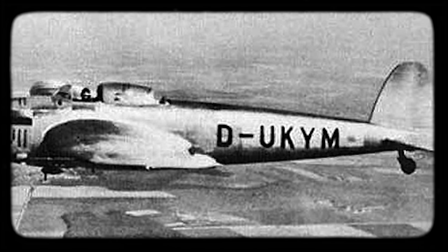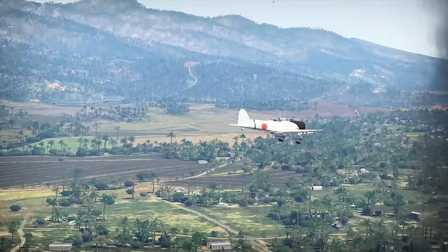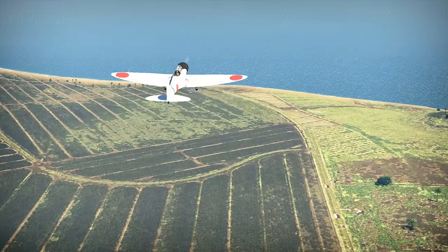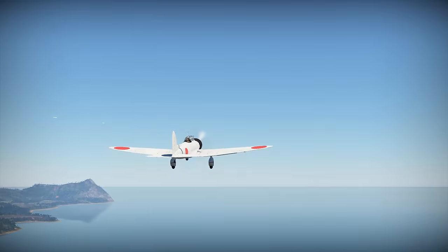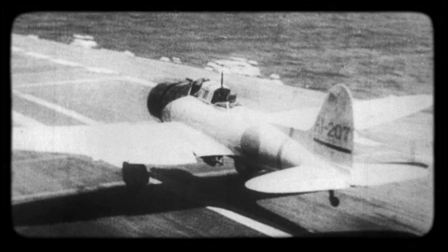Japan didn't yet have any monoplane aircraft of this type, and Heinkel had some friends there, so it all went pretty smoothly. But the Japanese didn't want to settle for just copying German technologies — they had much bigger ambitions. The Heinkel sold them a land-based airplane when they needed a carrier-borne one. The He-118 came equipped with a Daimler-Benz DB600 liquid-cooled inverted V-12 engine — where to get fresh water for it when you're in the middle of the ocean? A naval bomber needed a powerful air-cooled radial engine instead.